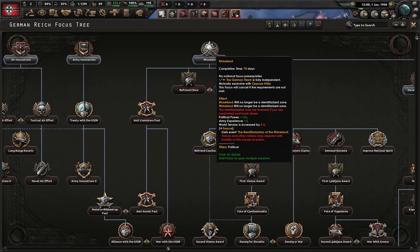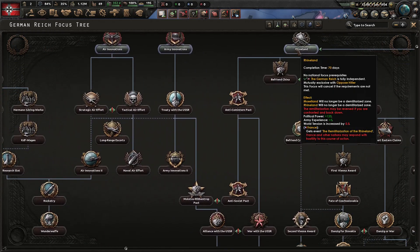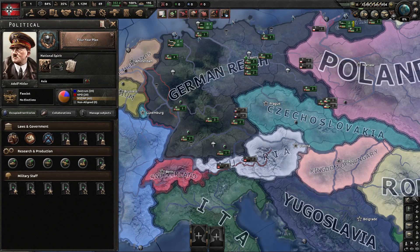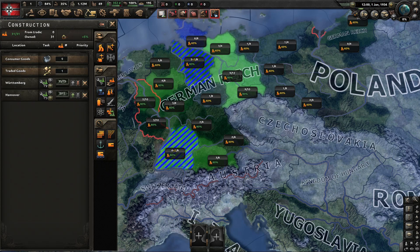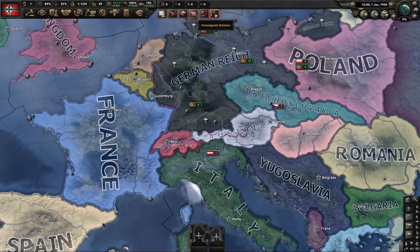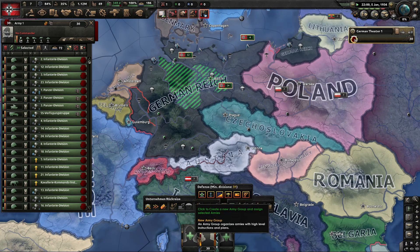I'm going to end up going through here to get Austria so I can go directly into Italy. I could convoy them over, but I'd rather just go this way. I had a few factories. Organizing the military doesn't matter too much at this point, so I'll let the game play out while I do this. I need 50 political power so I can state my war goals.